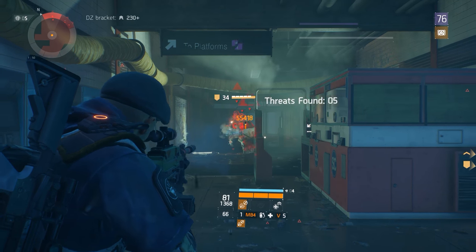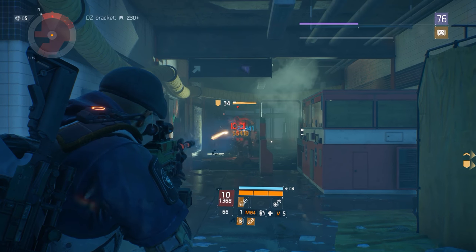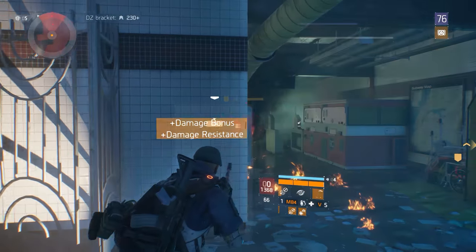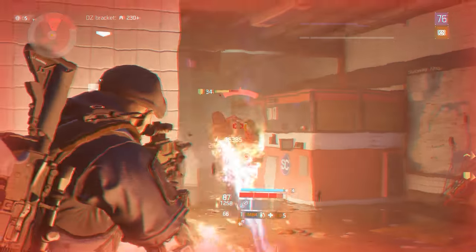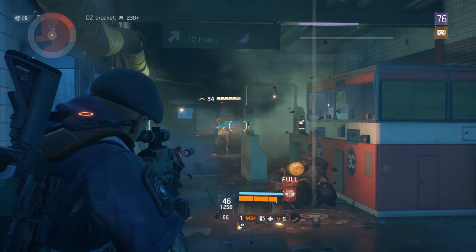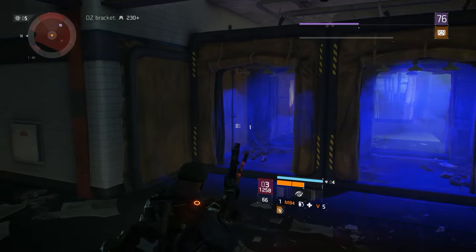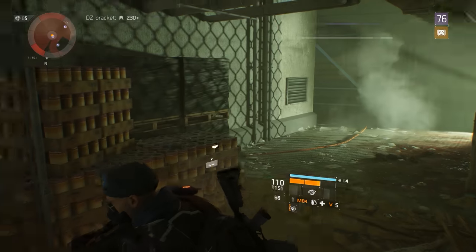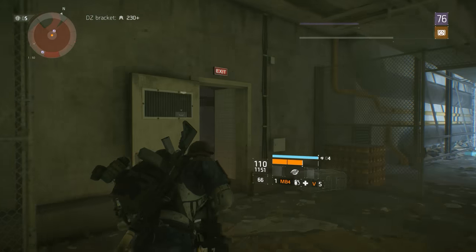As we look back on the last year and a half that The Division has been in existence, it has gone through seven major content releases. With Update 1.8 set to launch somewhere in mid-December, I thought it would be interesting to take a look at the past seven updates and touch on the highs and lows of each content release. Each update brought new content and meta changes and, although they were not all met with universal praise from the community, they have all contributed in some way, shape, or form to where we are now. So, without further delay, let's jump right into Episode 3 of this series and take a quick look back at Update 1.3.